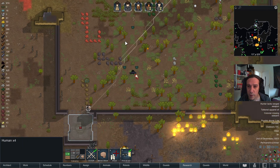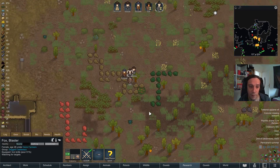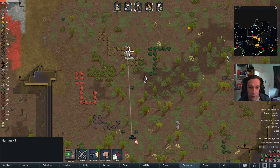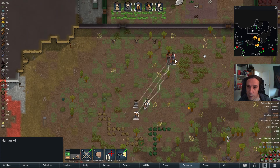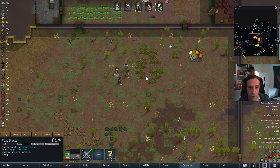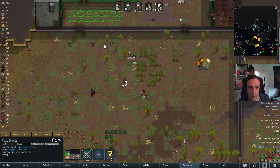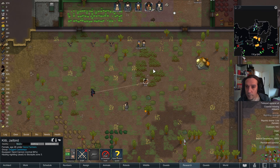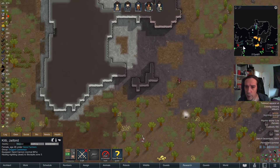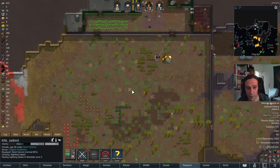Just as with the other nightling, we're going to do the same thing again — Fox is the kiter, and we're going to lure it into the range of the turrets, and the rest is up to my colonists. That's number four! There's only one nightling left at this point. We're making good progress in taking them out.